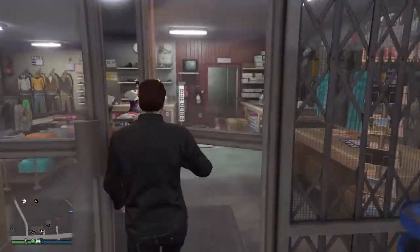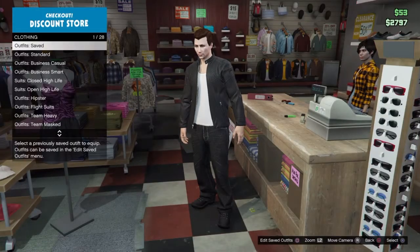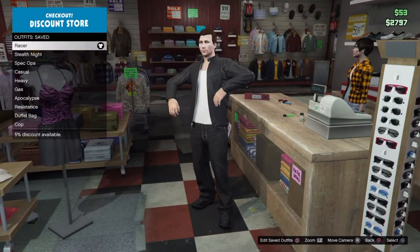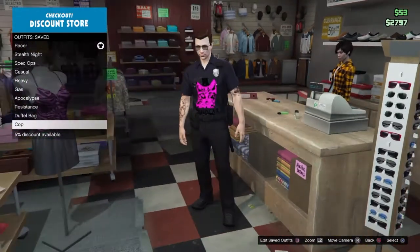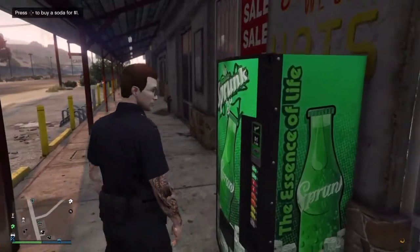Hey guys, gamer here, and I'm gonna show you a glitch on how to put on a hat, mask, and glasses all in one outfit. But for this demonstration, I'm just gonna show you glasses and mask. For this one, I'm gonna be using the cop outfit because I thought that'd be a very good fit. I don't know what the hell that was, but forget about it.